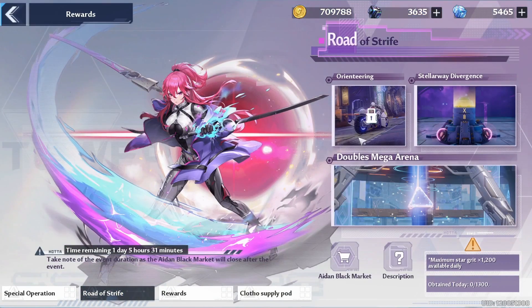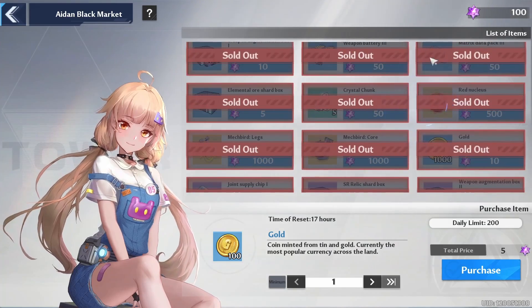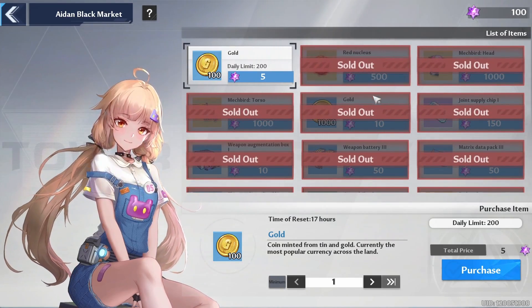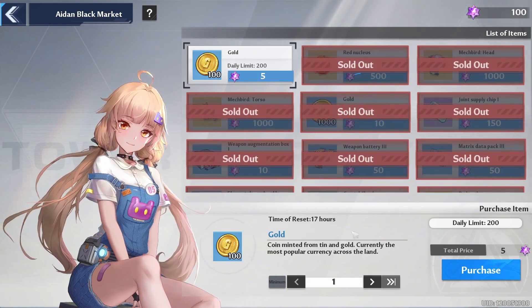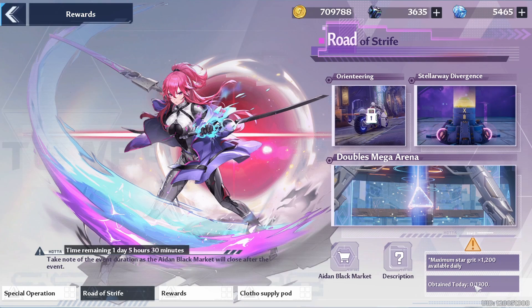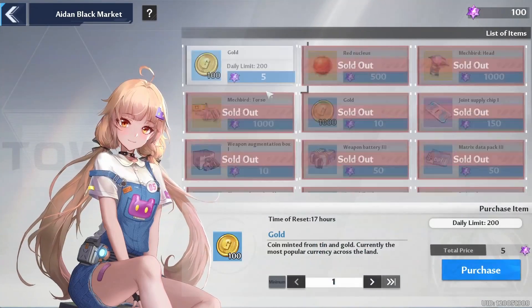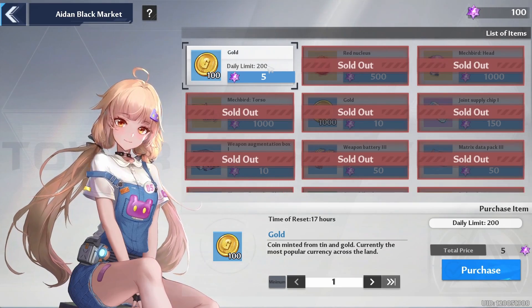Finally, a last warning for the Road of Strife — it will be ending in one day and five hours. Make sure you've purchased everything in the shop, especially the Mech Bird. Make sure you've got your Red Nucleus and all those weapon materials and SR Relic Shards — those are super important. Grind like your life depends on it; you will be able to completely cap up for all the days you miss. Join the recruitment channel, do Stargates with other players, spam Doubles Mega Arena. You'll also have a little extra Stargrit left over to use on gold currency.